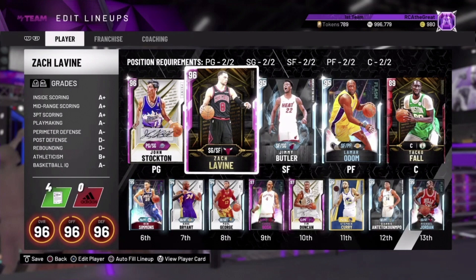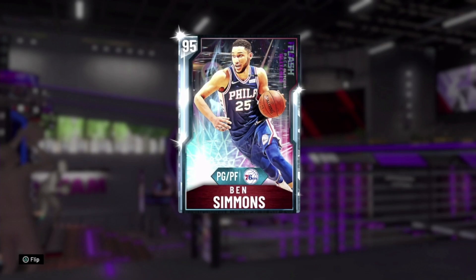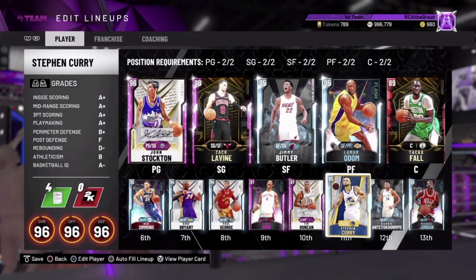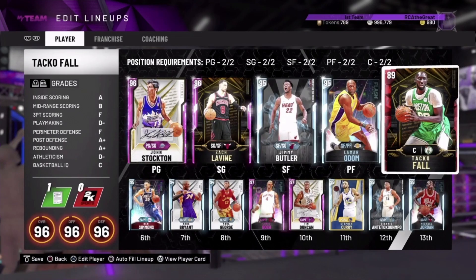We just reached 3,000 subs — I appreciate you guys! I picked up some new cards the past couple weeks; I've been sniping for a while. I did pay a ton for that Ben Simmons but I'll probably be trying to snipe him this week. We're going to be featuring him in some of these plays, but these are just ways to utilize him and other players you may like. I'm enjoying this Taco Fall card — he is a huge center down low.